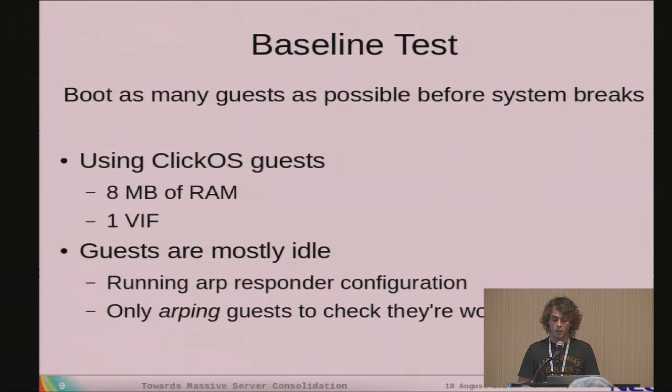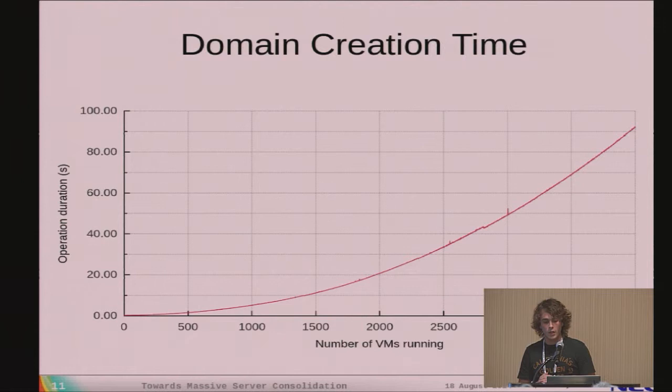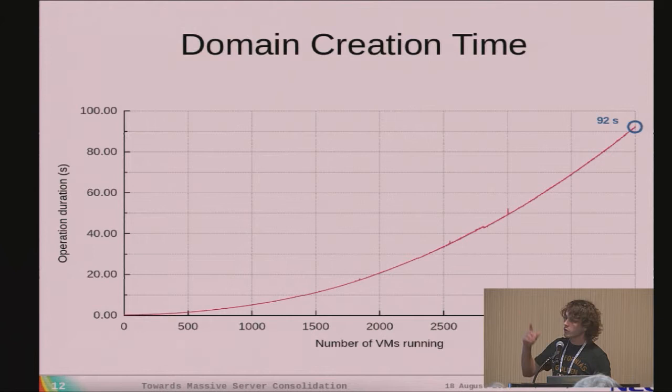These didn't work very well. It took roughly four or five days to boot all of them — not just domain creation time, but also configuring our Click middle box, which implies access to XenStore and other operations. While guests normally boot in 30 milliseconds, the domain creation time went up to 100 seconds. Also, the guests were not all fully functional, and Dom Zero got extremely slow and basically unusable. This graph shows domain creation time evolving with the number of guests — for the last one, it took roughly 92 seconds just to create the guest.